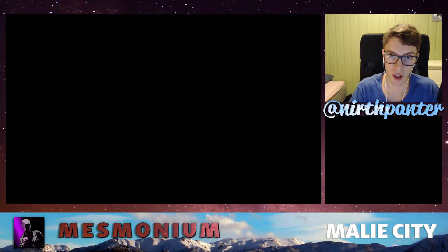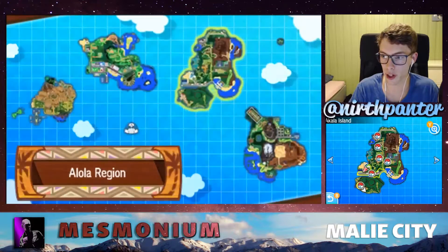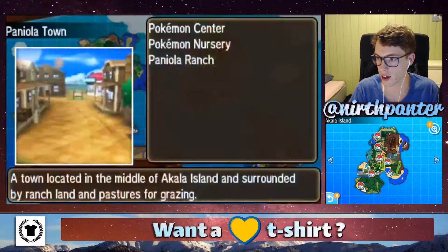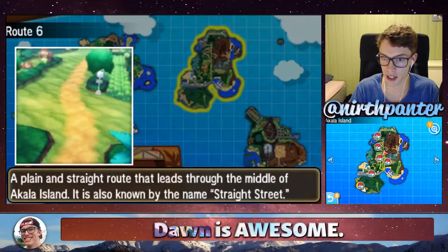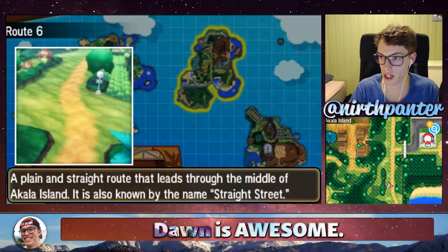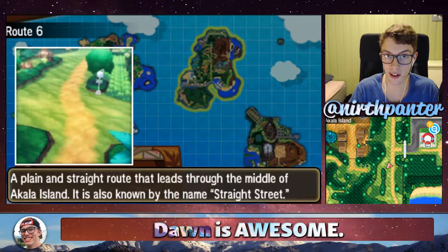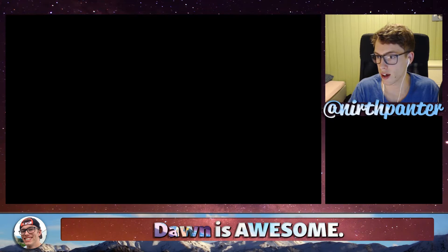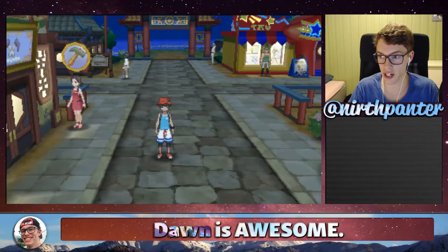First of all, if you don't have an Eevee already, you can head over to Route 4, which is on Akala Island. You can also try Route 6. It's the same whichever route you choose, really. There is a 5% chance of finding Eevee here, so it may take you a while, but eventually you should find it. And if you want more details than that, you can find a tutorial here on the channel.